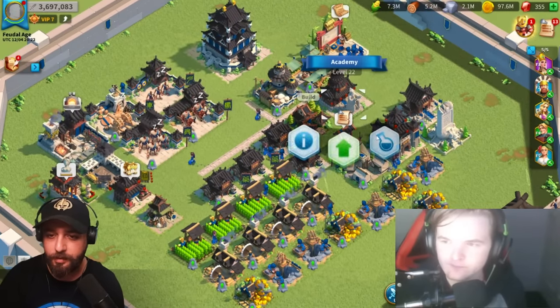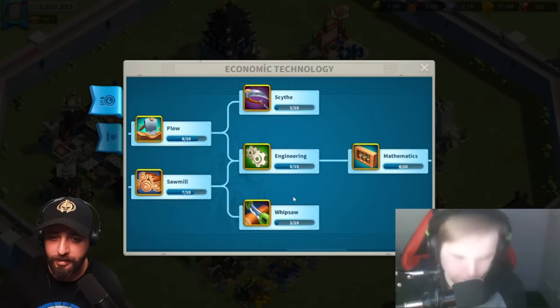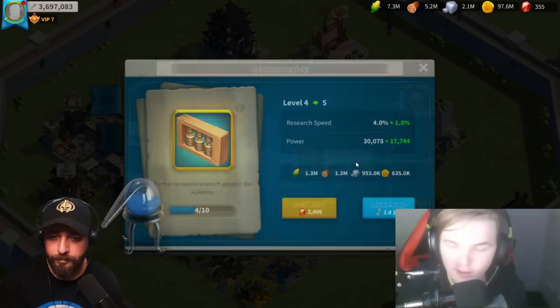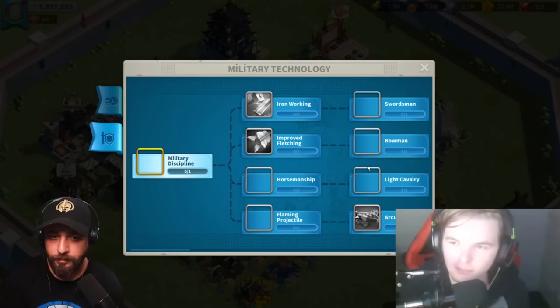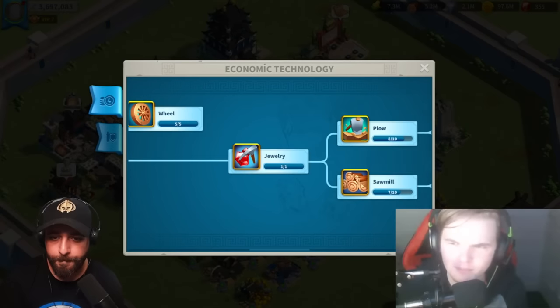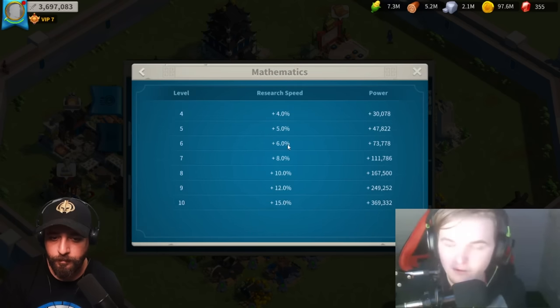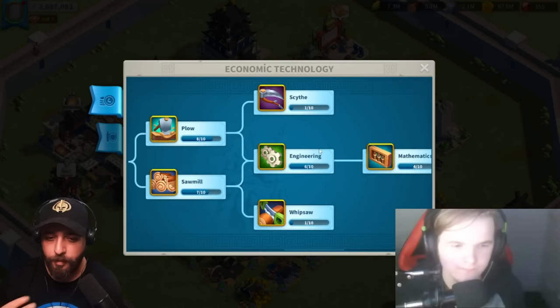For technology, the first things to focus on are engineering and mathematics. When I jump, I'm going to be rushing T4 on day one and two, but I go for mathematics and engineering first because they decrease your speed-up usage significantly — about 10% off research and building each. By far, it's the best buff in the game for researching and building. You want to get these as quickly as possible because you'll be building and researching for months, unless you're spending a lot of money.